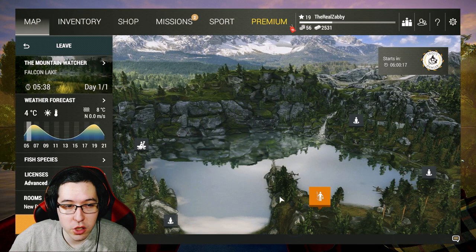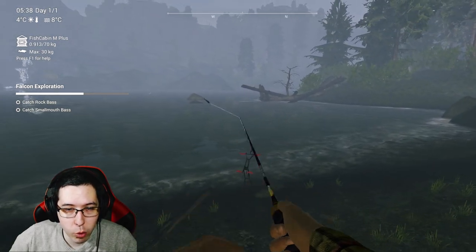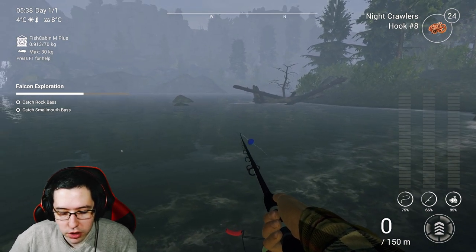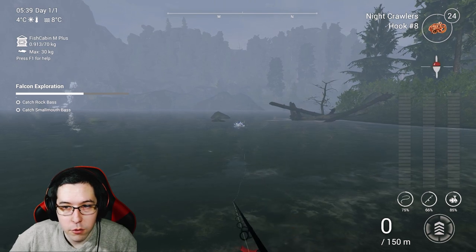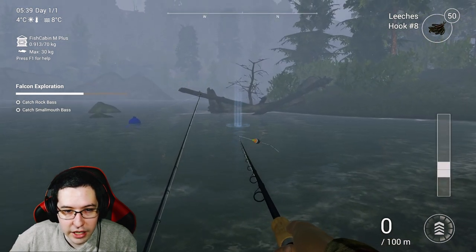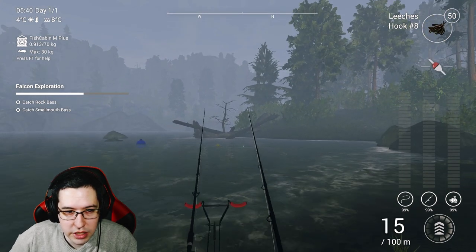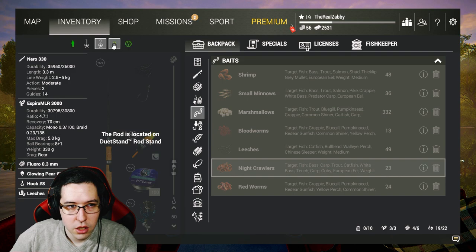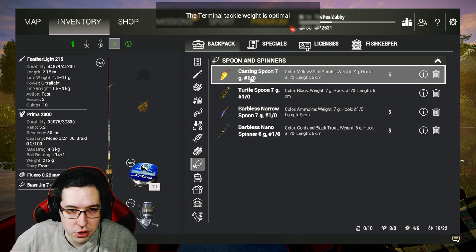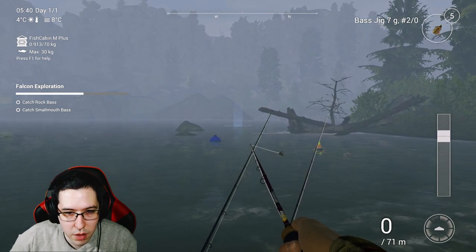Coming over to Mountain Watcher — this is where we're going after the bass. There's a log here that I'm going to fish near, and we'll use the spinning rod as well. I have a bass jig. I'm still using the same depth, casting right here. I'll use leeches with night crawlers on the other rod — either one should work. On the spinning rod, instead of the narrow spoon, I'm going to go with the bass jig. If you have one, give it a shot. You can also try the casting spoon.